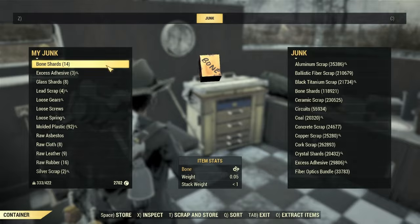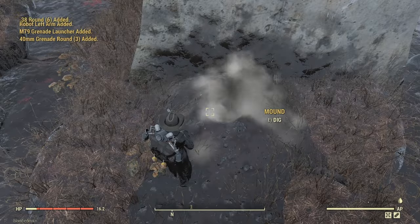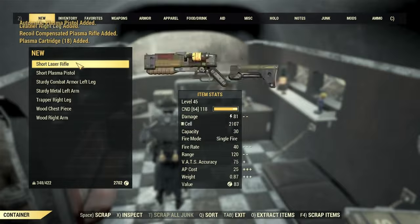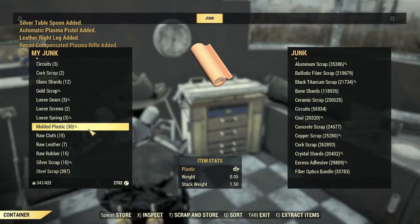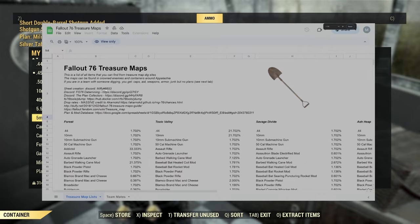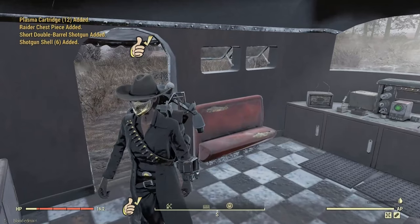I'm going to do 10 treasure maps just to show you how much I get out of 10. You can buy these from player vendors, or if you've been looting and saving them up for a while, definitely use this time to fill up the scrap box. From just 10 of them, I got like 30 plastic, almost 400 steel, a whole bunch of stuff, a bunch of ammo, and a bunch of stimpacks. I'm also including a list from Miffy with all of the stuff you can get from all the locations, plus other guides in the description.